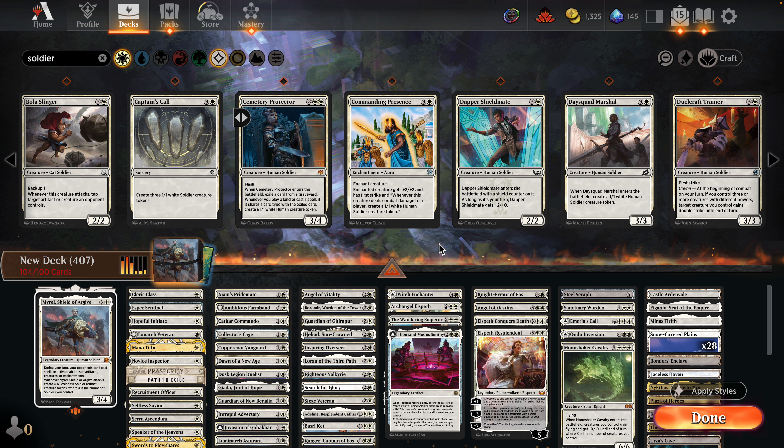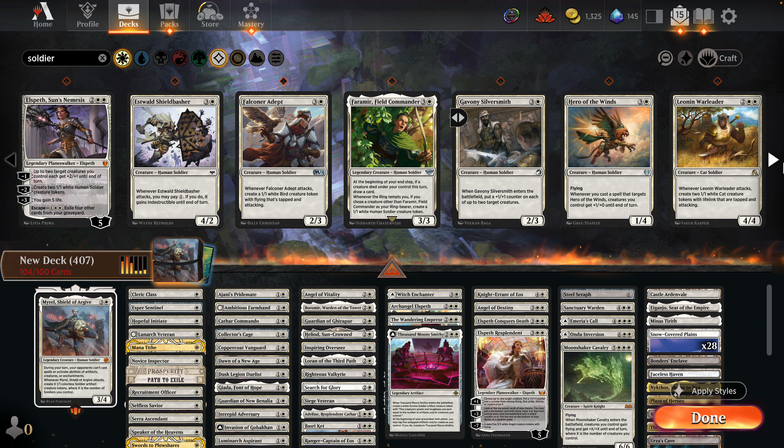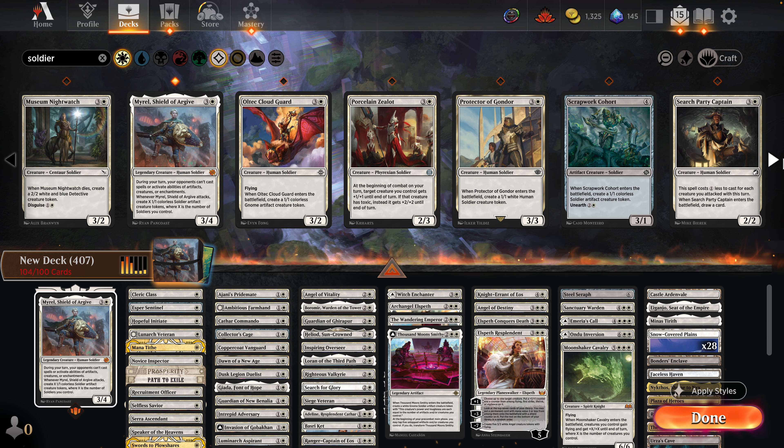Four mana flash — Cemetery Protector enters and you exile a card from your graveyard. Whenever you play a land or cast a spell that shares a card type with the exiled card, you create a 1/1 white Human creature token. You kind of have to keep that gas rolling with that card. Fire Marrow requires creatures to die to draw — though it is a soldier.